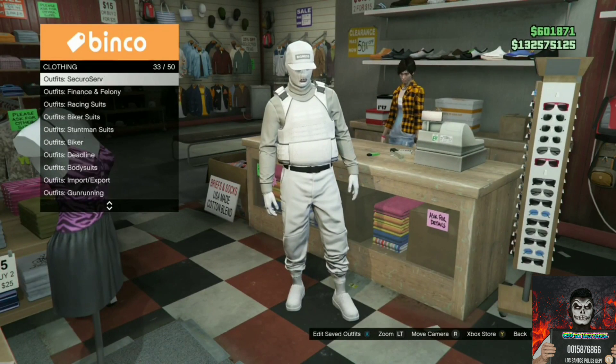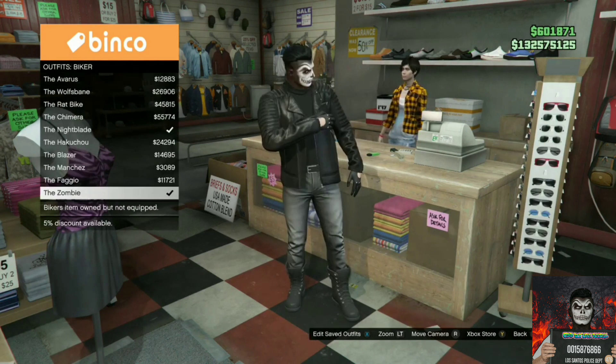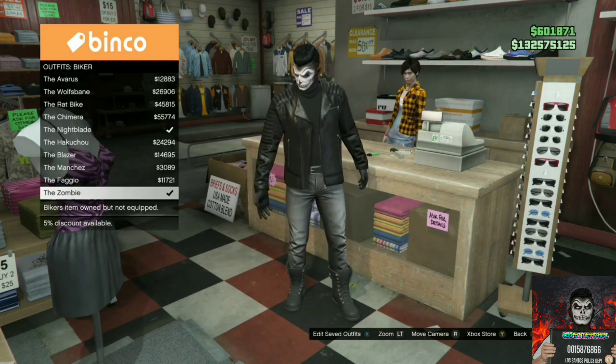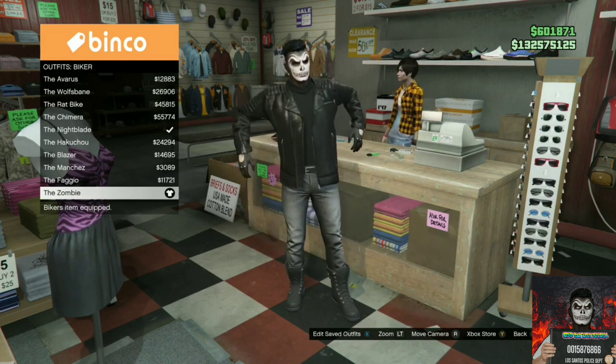Find the section called biker outfits. On biker outfits, go over to the last one — it should be called the zombie. Purchase the zombie.